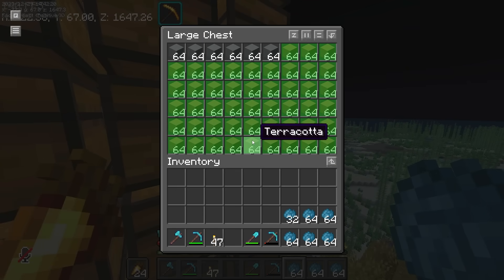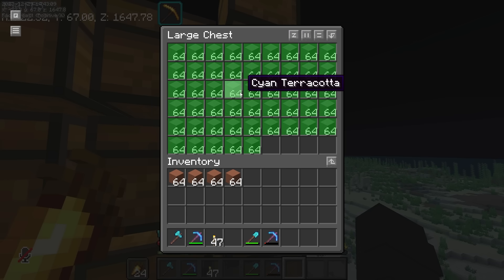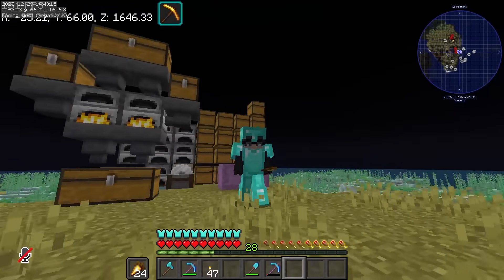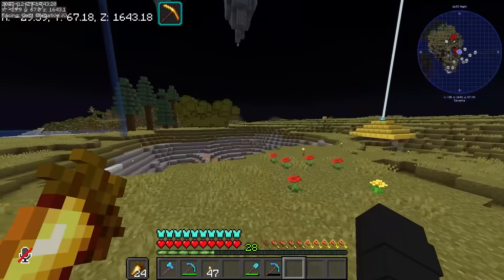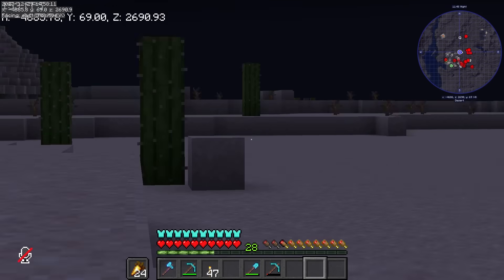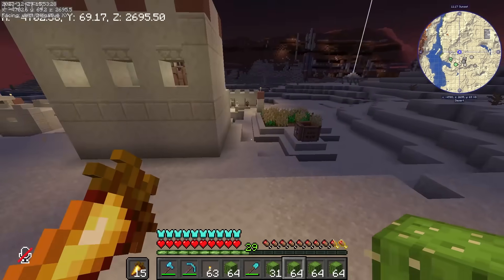Mag-craft tayo ng mga cyan terracotta. Unfortunately, naubusan agad tayo ng cyan dye. Meron pa naman dito blue dye, ang kulang is green dye. Need natin ng cactus. Ito na po lahat ng cactus natin. Medyo natagalan nga tayo. Balik muna tayo sa base.